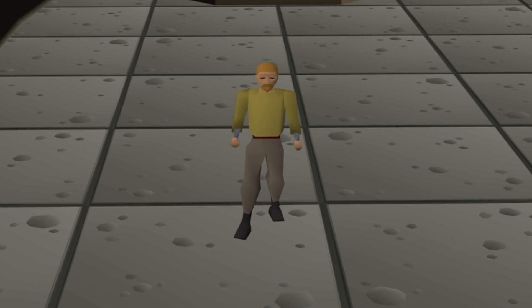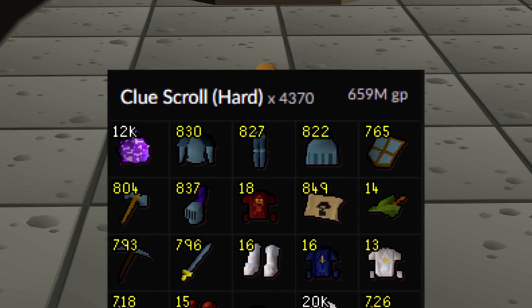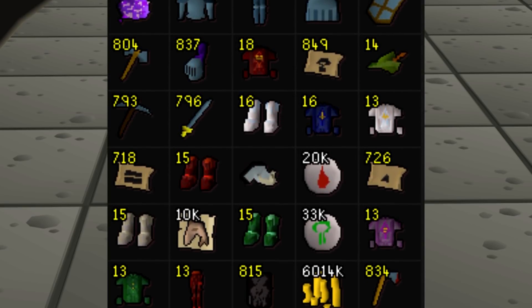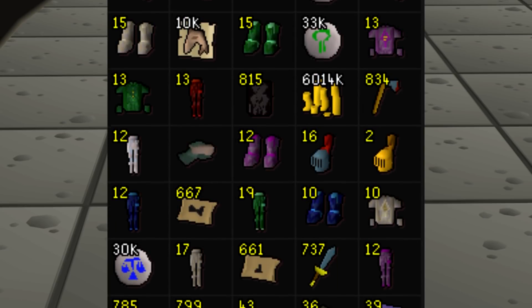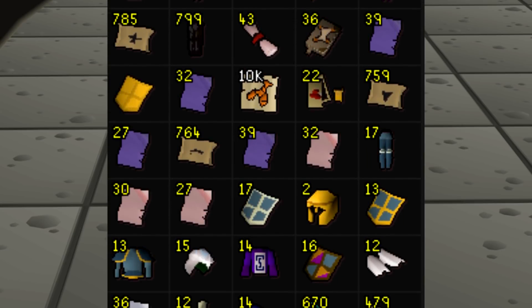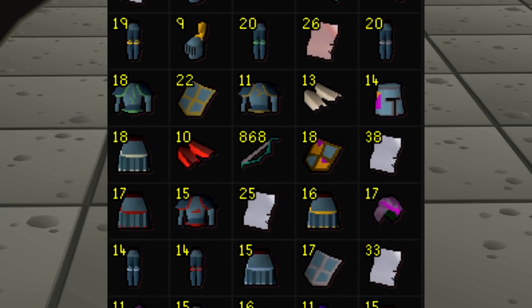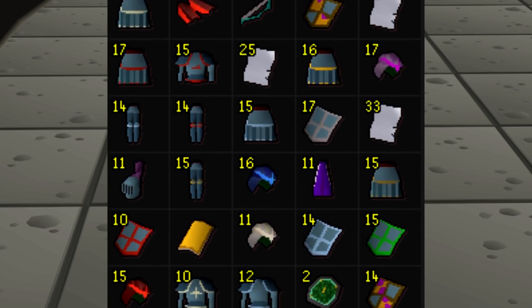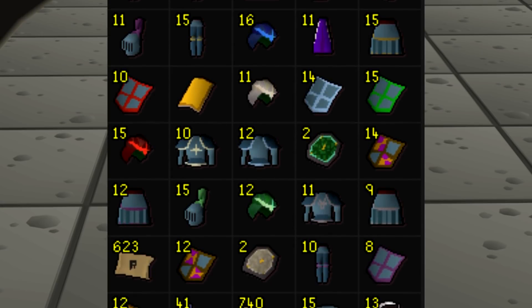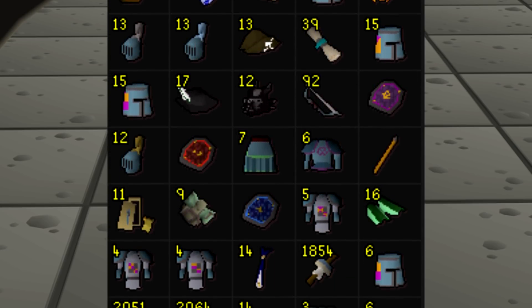I thought it would be cool to show you guys the loot — feel free to pause the video at any time because this is going to go pretty quickly. Looking at the hard caskets, the loot tracker only shows 4,370 because some that I opened weren't tracked by RuneLite. Here's the loot either way: 12,000 purple sweets, a whole bunch of rune items, a lot of the God Wars items, and if you look real close you do see the Third Age hat and the Third Age range coif — arguably not the most expensive Third Age items, but still cool to see.